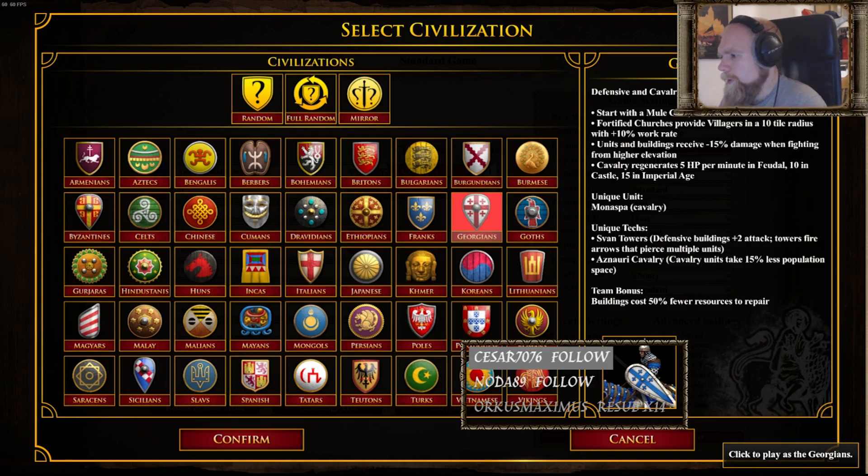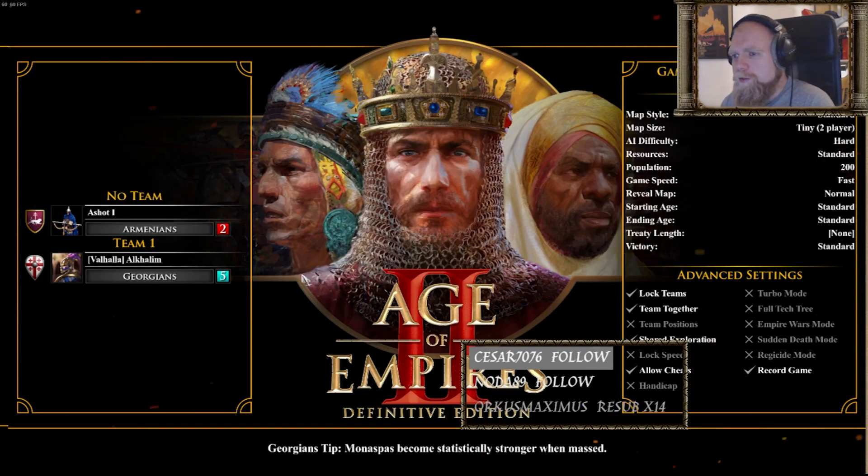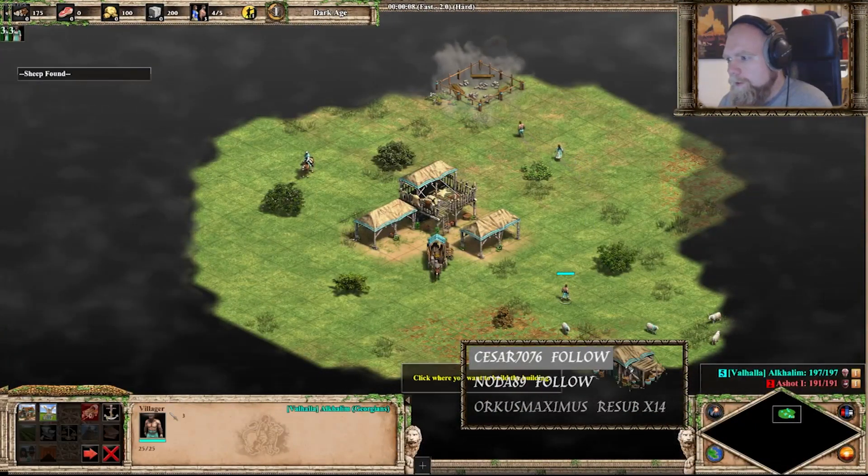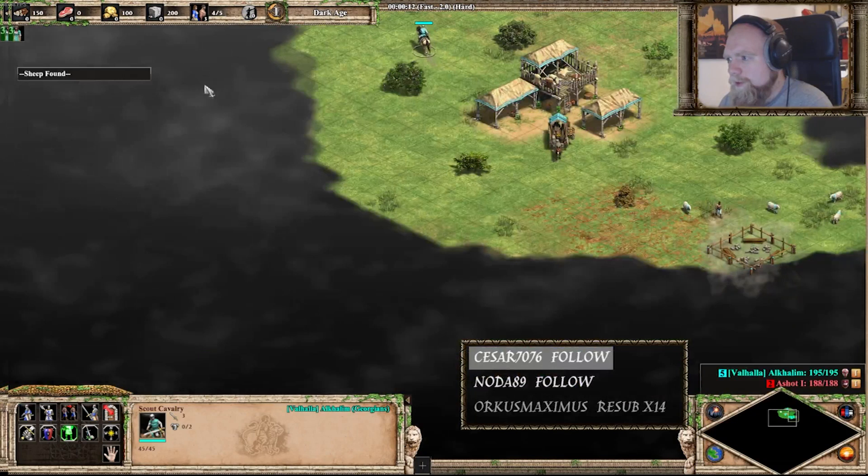Also their buildings cost 50% less resources to repair as a team bonus. And as you can see here, the Armenians do have a unique unit as well.